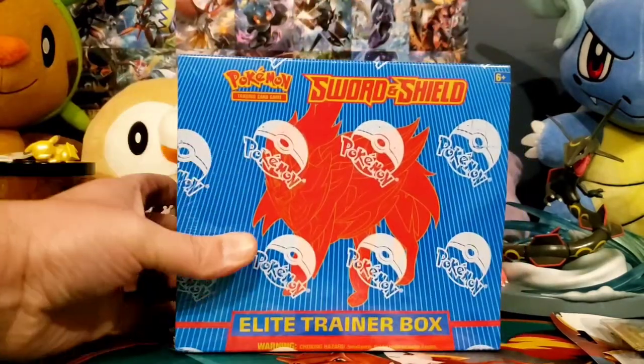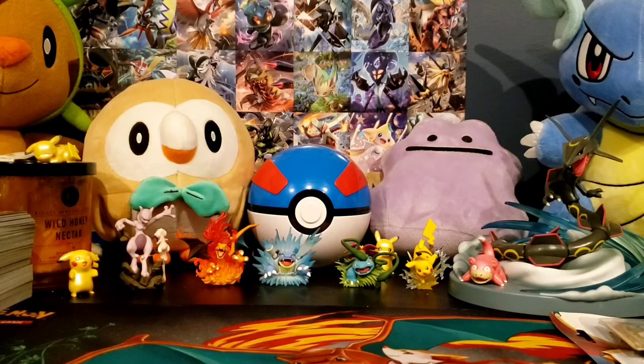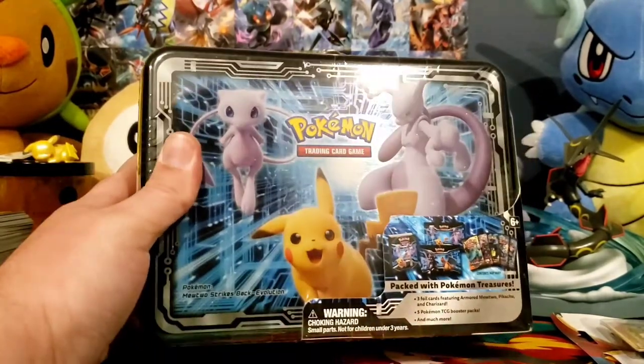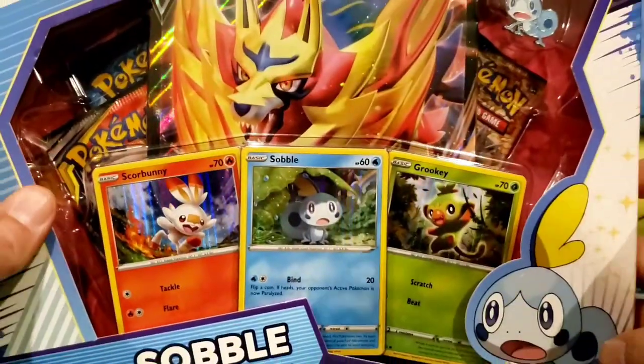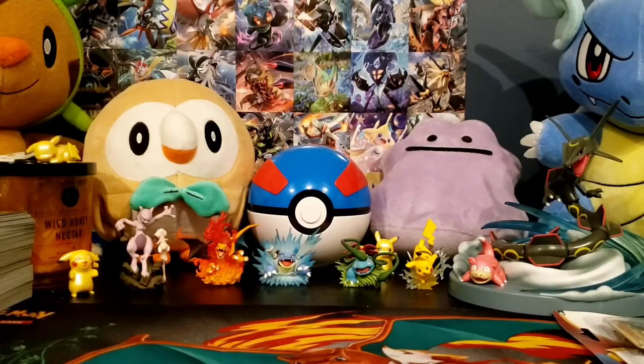I also got a Sword and Shield Elite Trainer Box with Zacian — actually the shield one is Zamazenta. I should have known that because I picked Shield and I don't really like Zacian. I also bought this little lunch box a while ago — I intended on doing this YouTube thing for a while, so I was going to save it for that. I've got those two Elite Trainer Boxes and I'm going to try and find the third one, do them all in one video.